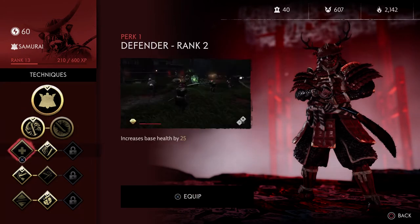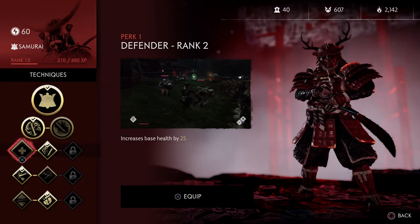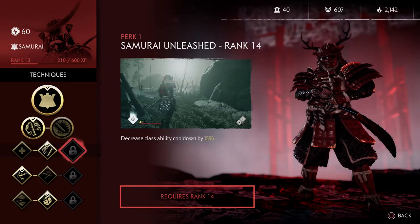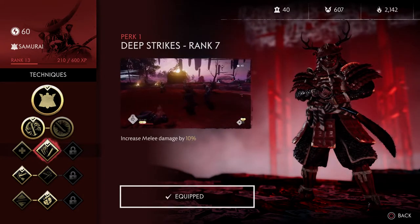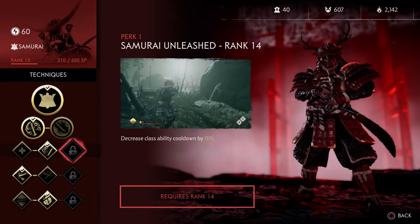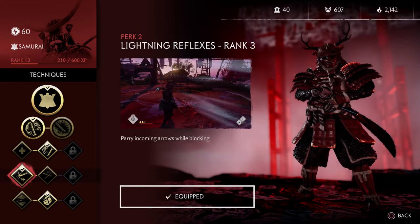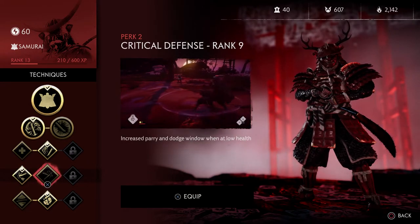I haven't used Explosive Blade mostly because Spirit Pull is just better — it means I can be a little more reckless since I can essentially just get my health back. The other perks include Defender rank 2: increase base health by 25%, increase melee damage by 10%, and decrease class ability cooldown by 10-15%.